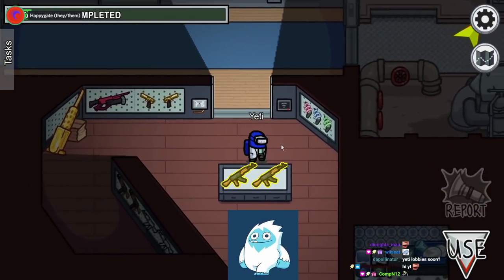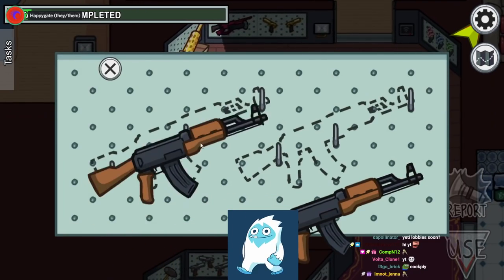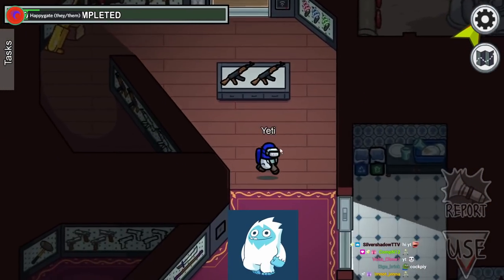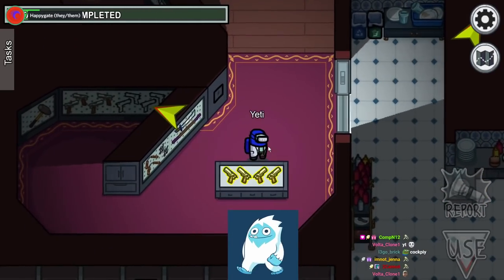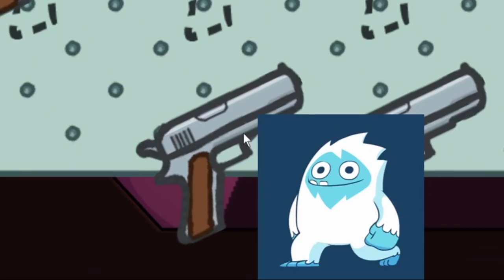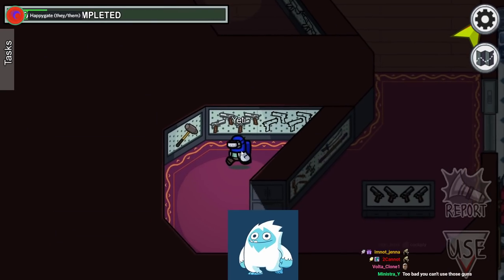This is the armory room. One of the tasks is picking up both of these guns and putting them over here. It's pretty simple — you just have to make sure it's locked in place. There's another armory task over here; pick up these four pistols and put them over here. Locking them in place is probably the hardest part, but it's pretty simple all around.